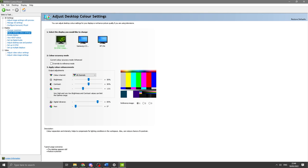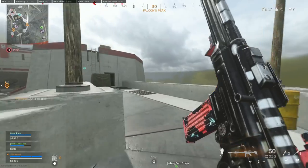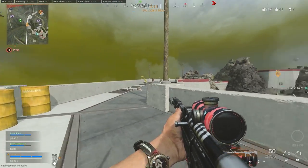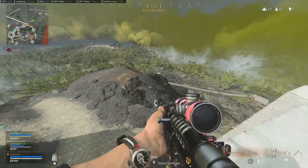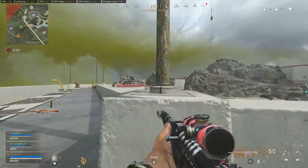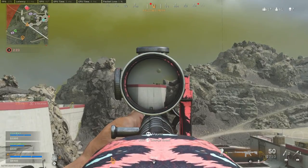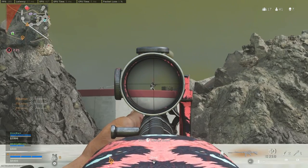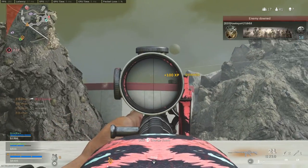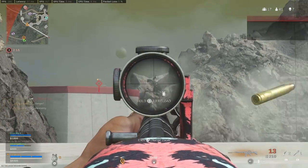That's my Warzone settings and Windows settings combined. I really hope you learned something and can get better FPS in Caldera. Make sure you apply the Warzone in-game settings, try some of the Windows settings I suggested, and test a few things yourself. Leave a like if you enjoyed, let me know in the comments what you thought, make sure you subscribe with notifications on, and I'll see you in the next video.